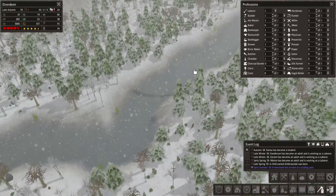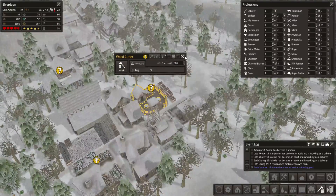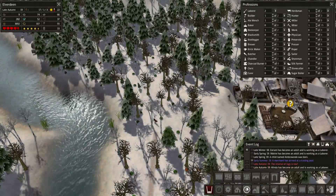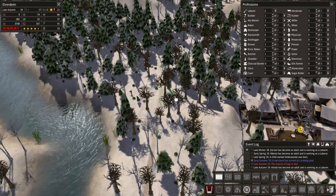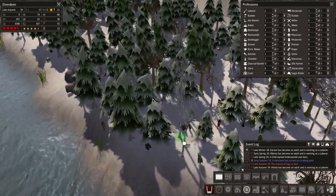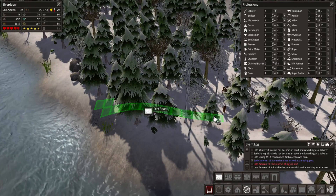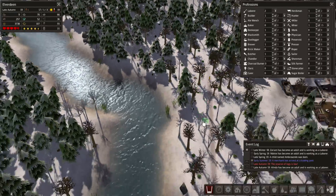The bridge needs a whole bunch of logs, which we should be getting since I deactivated the woodcutter. Now seeing as it's winter I can actually see this road — that's nice. Now where's the bridge? It seems to take a turn. Okay, now I've lost track of the road again — I'll wait.